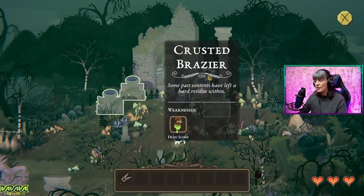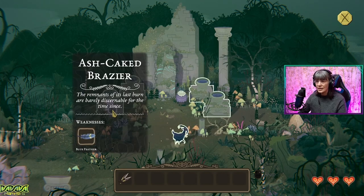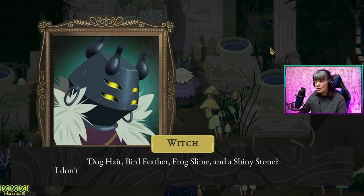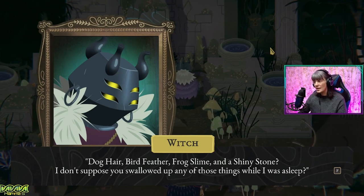Perhaps you ought to take a closer look at those braziers. That's these things — so we need to use the witch's eye. Some past contents have left a hard residue within. Frog slime. Inside catches the light, just enough to suggest some past iridescence — that's a shiny stone. So these have different weaknesses: this one's a blue feather, that's a dog hair, bird feather, frog slime, and shiny stone.